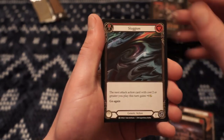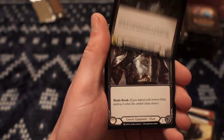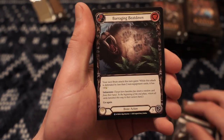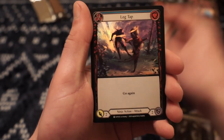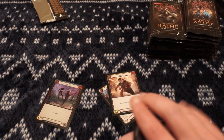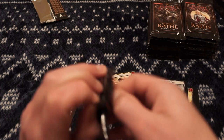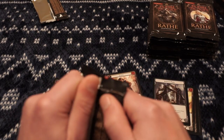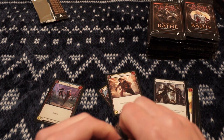Coming up on the first rare here. Barraging Beatdown — classic. Snatch. And a foil Leg Tap. Seems like there's really good single value out of these packs.